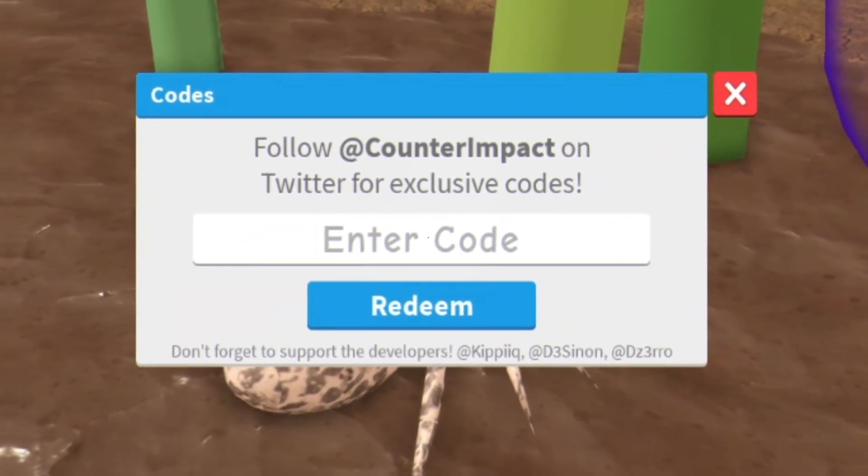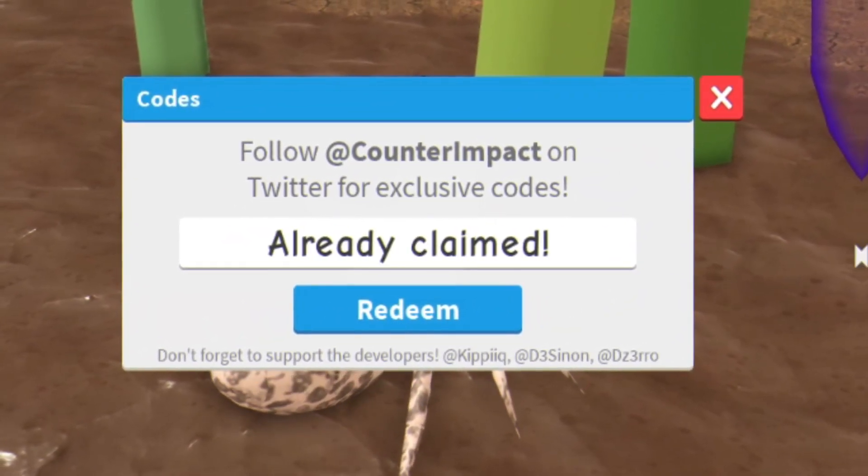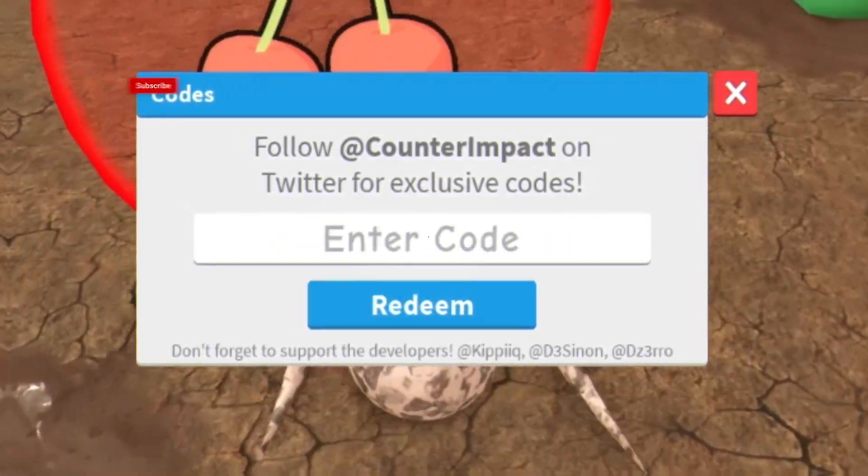The first code today is going to give you a free level. Click on redeem right there, enter that one in. Keep in mind there's going to be a new code when the game does hit 75,000 likes, which should be shortly.